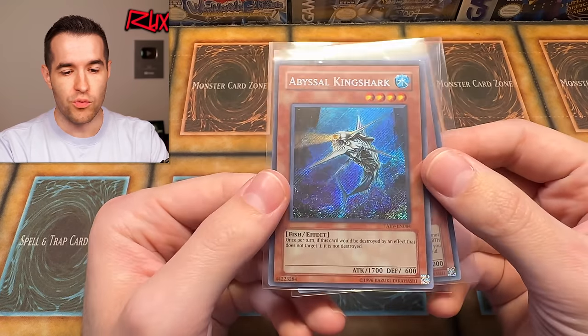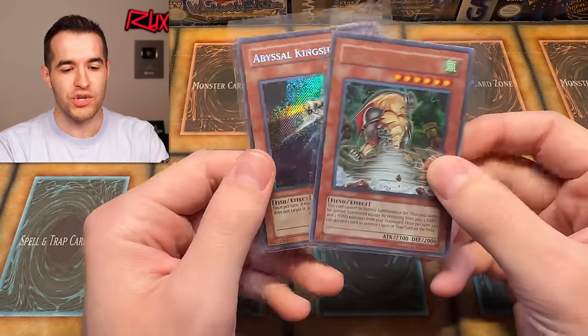We're back with day two of Legacy Week GX Edition. And after day one — oh my goodness — it's going to be hard to follow that up. That was insane. We have a giveaway. I'll be giving away these two cards: Desert Twister and a secret rare from Dactyl Evolution, Abyssal King Shark.